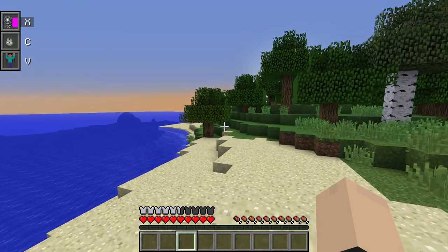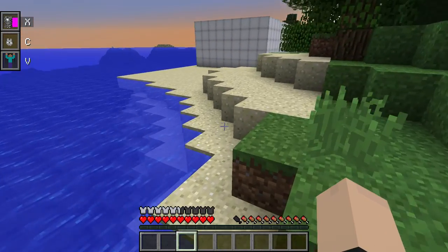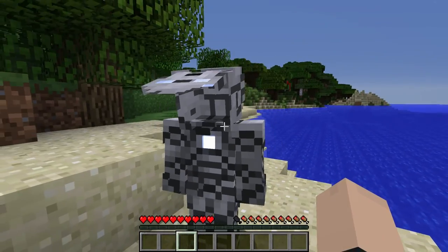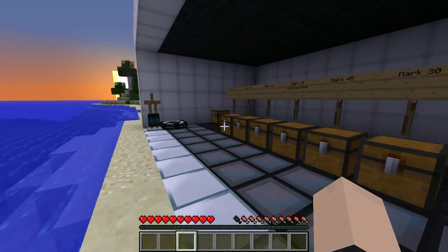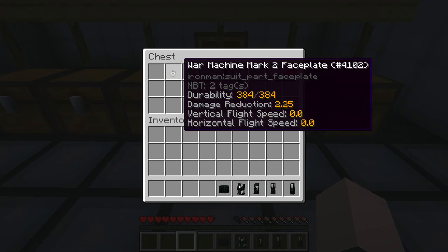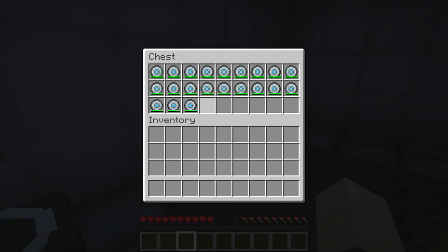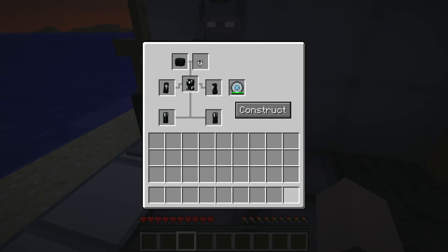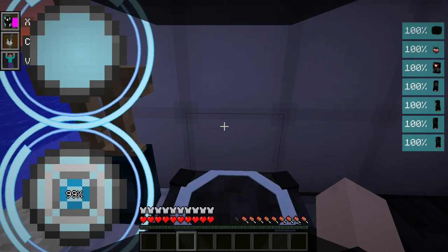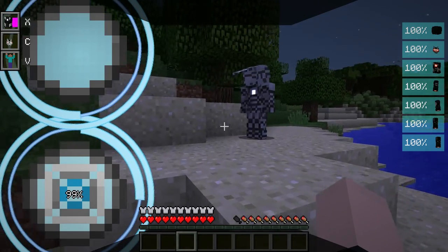I wonder if there's actually a machine gun in the War Machine one — that'd be awesome, that's a lot of attention to detail if they did. To exit your suit press X. That looks really sick. Now we got the Mark 2 War Machine — I like this one, it looks freaking dope. Stealing an arc reactor, very sorry Tony. Power on the system — boom. I assume that's how you charge it up.